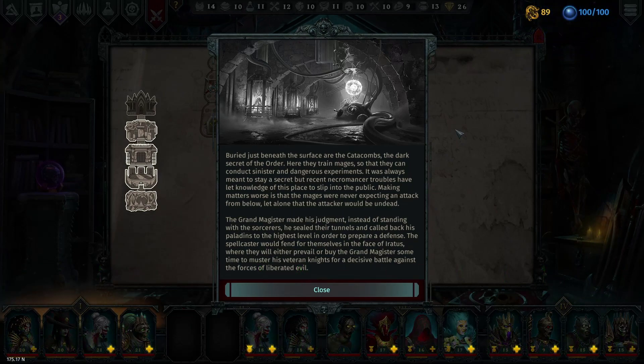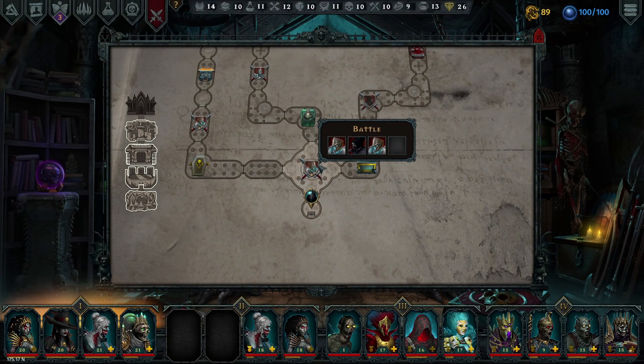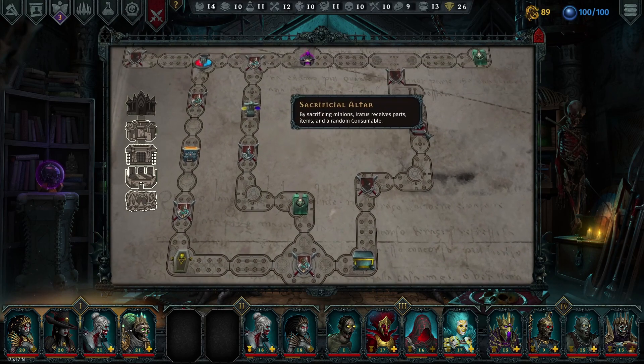Buried just beneath the surface of the catacombs — the dark secret of the order. Here they train mages to conduct sinister and dangerous experiments. The grand magister sealed their tunnels and called back his paladins to the highest level to prepare a defense, leaving the spellcasters to fend for themselves. So the first three floors were physical, physical, physical — and now it's heavy magical. We're going to have to pivot in our defenses because we're going to be fighting a lot of mages.